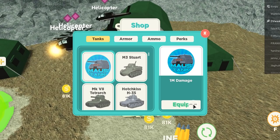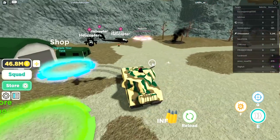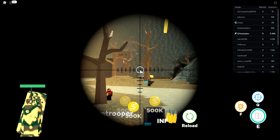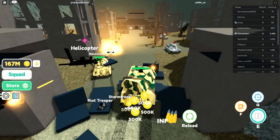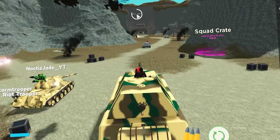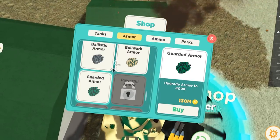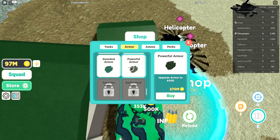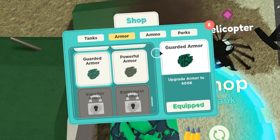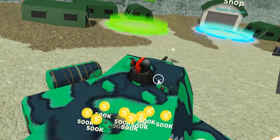Next armor costs 130 million — let's get it. Let's equip the best tank and roll through. This wall is tough, there are so many tanks — we blew up. We need better armor for this. Let's get the Guarded Armor. After that the ultimate armor is Battlements. We blew up again.